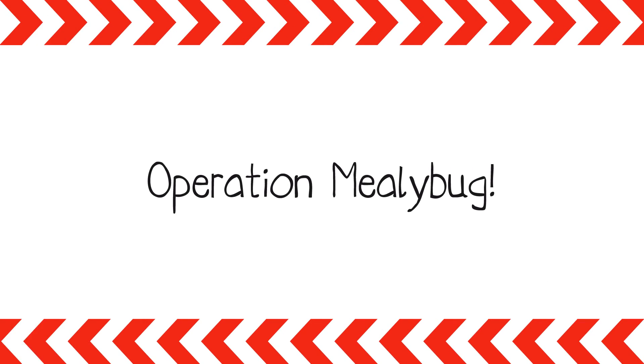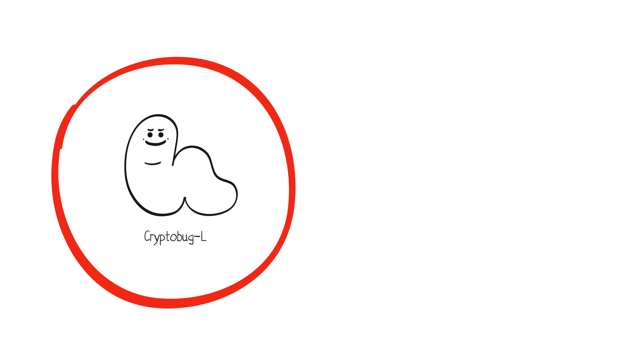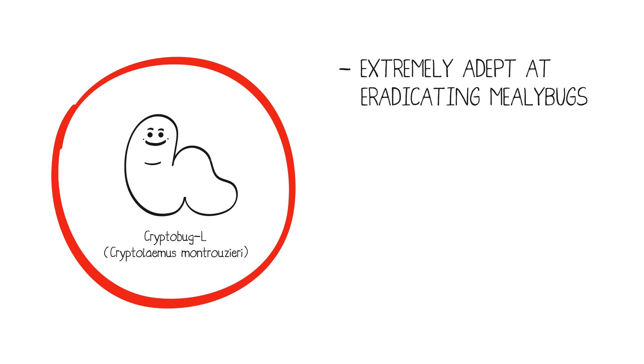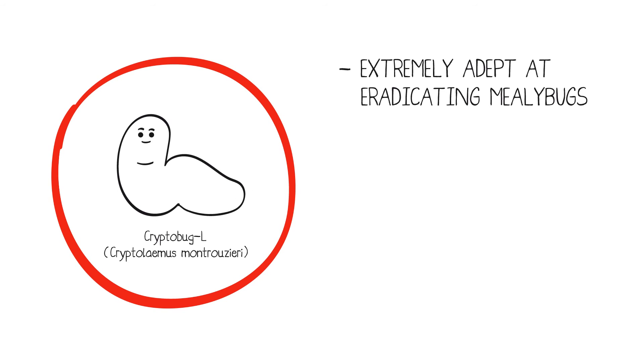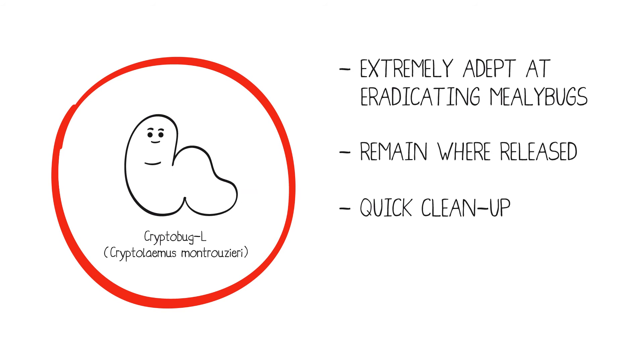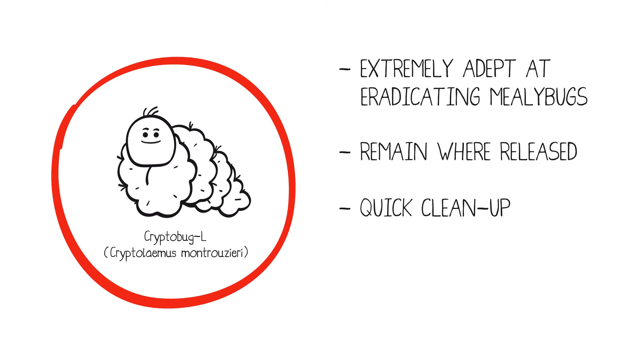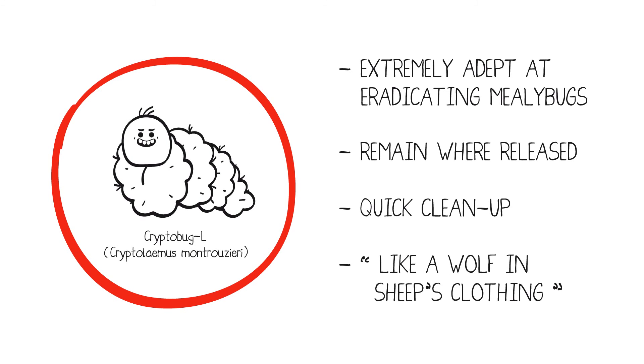It's time to start Operation Mealybug. The mission is led by Crypto Bug L — these are the larvae of the predatory beetle Cryptolaemus montrouzieri. They are extremely adept at eradicating mealybugs. The larvae remain where they are released and quickly clean up the infestation, while their natural camouflage allows them to move undetected among the enemy, like a wolf in sheep's clothing.